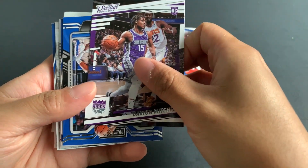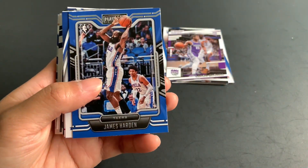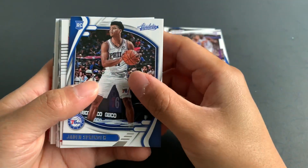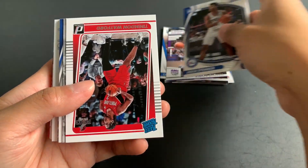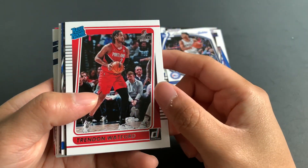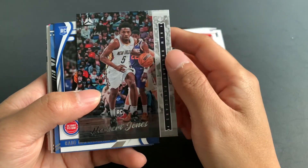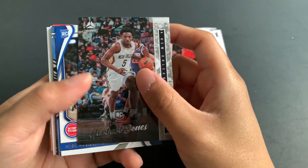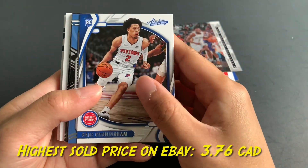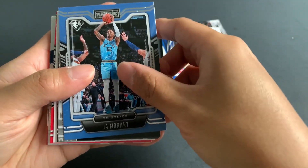Davion Mitchell, Kings. James Harden. Jayden Springer Absolute Memorabilia. Jayden Springer rated rookie, Donruss. Trentford Watford — don't know who that is. Luminance now — Herb Jones. And we got another Cade, this time it's an Absolute Memorabilia card. Jayden Playbook.